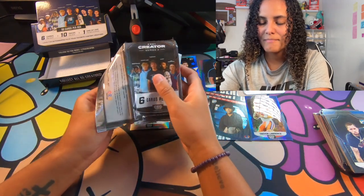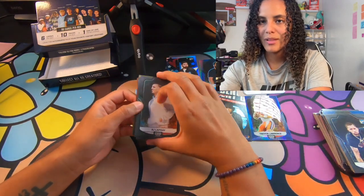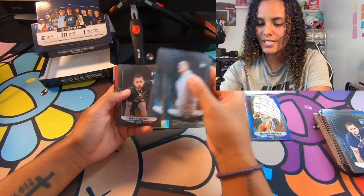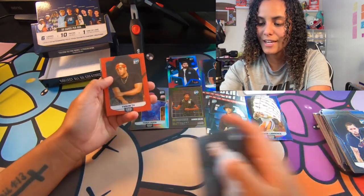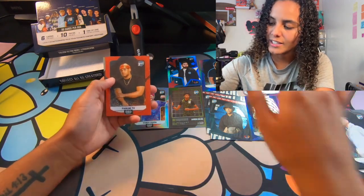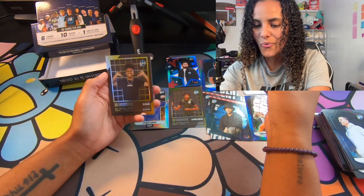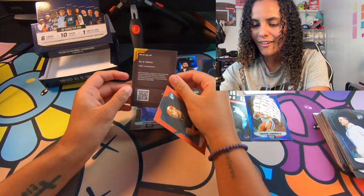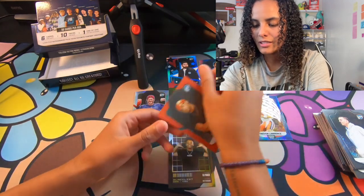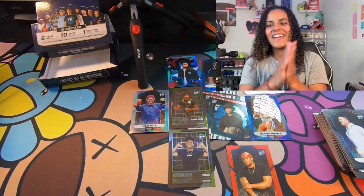Oh, it's a blacklist. It's not as thick as I thought. AJ LaPrey, FaZe Adapt, Grayson McCall, White Iverson, Phantom TV. Let's go — we got a colored Phantom TV. Who's our blacklist? Eli Mac. Okay, Eli. That's my first Eli Mac, I believe. Let's go. Phantom.